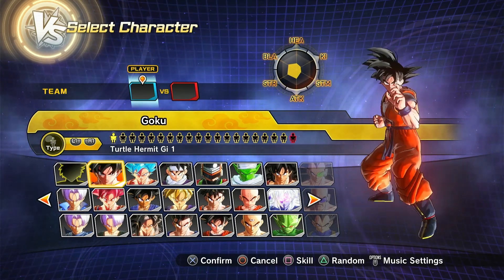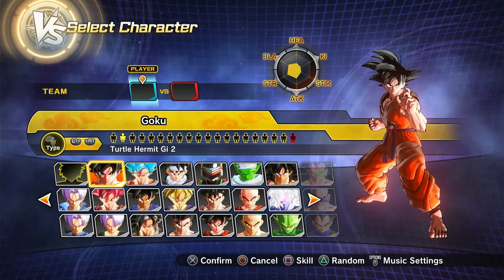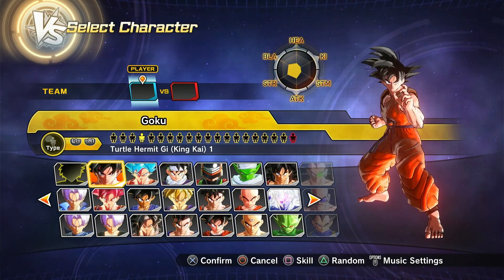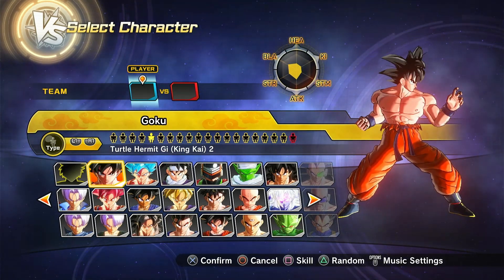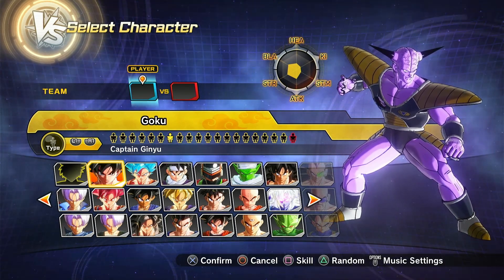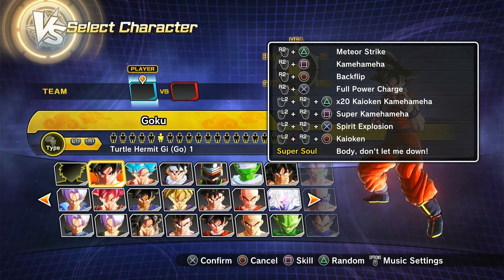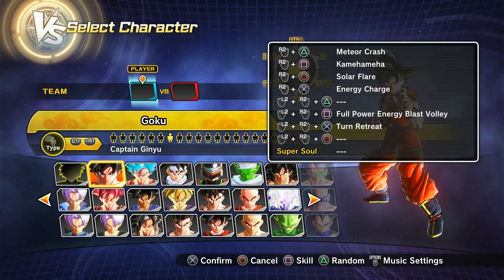Next up we have basically beginning-of-Z Goku, then of course Raditz Fight Goku, then Battle Damage Raditz Goku. We also have Saiyan Saga Goku — the one with the King Kai symbol on the back — then Battle Damage Saiyan Saga Goku, then Namek Saga Goku, then Ginyu in Goku's body. Then we have another version of Namek Saga Goku, and I think these two should have been reversed — this one has the x20 Kaioken, this one doesn't, which is weird.